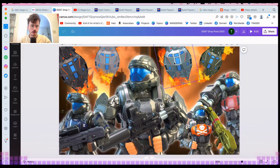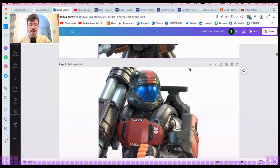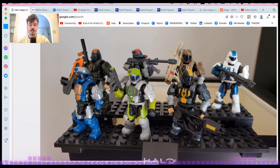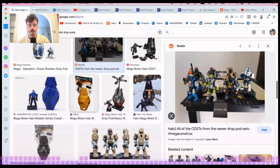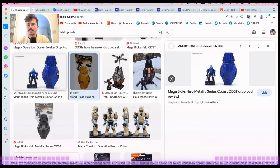Let's jump into the current drop pods: here they are with the Rookie, Dutch, Romeo, and Mickey. These drop pods are back to the metallic style — just two pieces, like those metallic shark fin ODST pods. They're a double shell with a little card back, you can buy them hanging on a store shelf, and they have one ODST with a base plate inside, with a little metallic Halo logo which I enjoyed collecting back in the day.